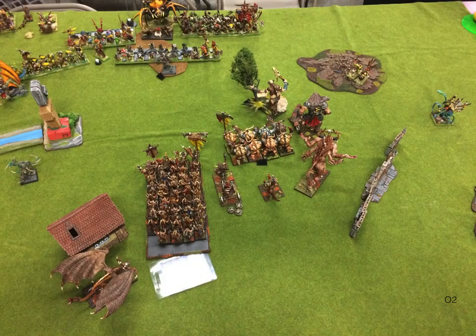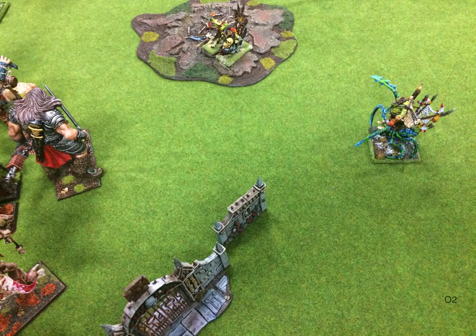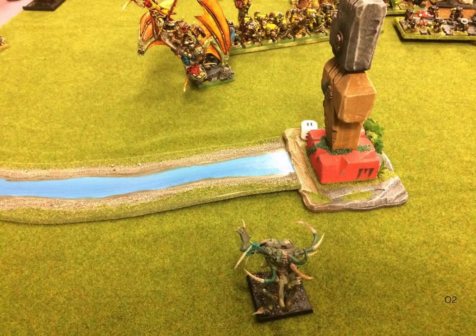So we go to Orcs and Goblins turn two. Overall it looks like this. In the front page news, Koopa tries to charge the flank of my Giant and he fails. His Fast Cav rally, I think, and just kind of move up to where you can see them. With Koopa failing his charge, that means the Gore-Tax can charge him — so with extra impact hits, that's always a good thing. The Warboss tried to charge this Briar Beast and he failed. I was very happy about that, because if he got into combat he was going to just destroy this thing, then reform and be facing my flank.